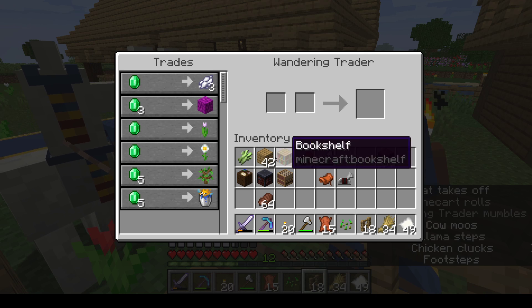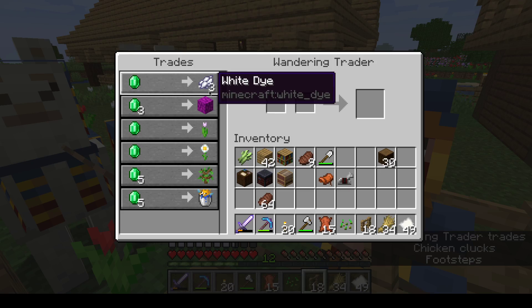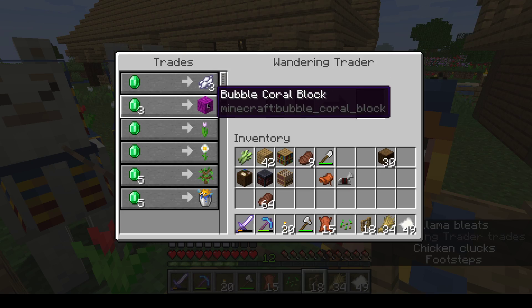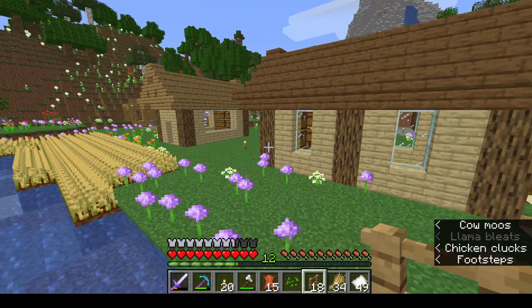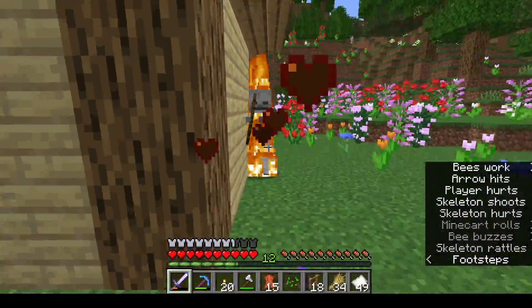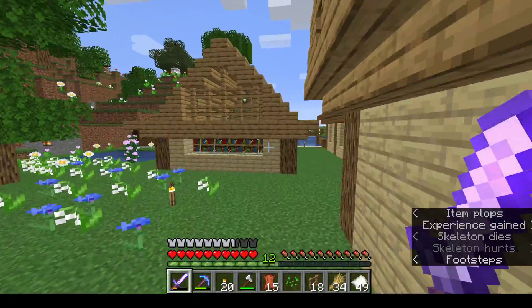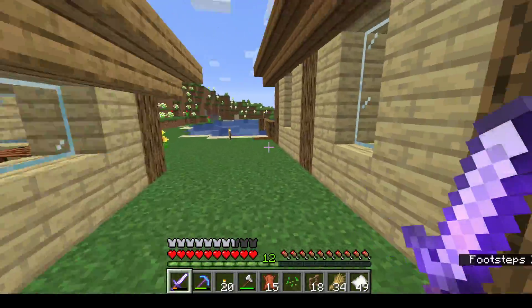Hello, what do you have? Bucket of pufferfish, oak, white dye, bubble coral block. Nah. Let's go ahead and get this. Okay, skeleton taken care of.